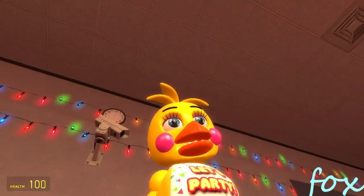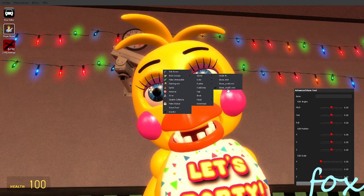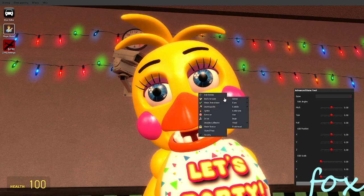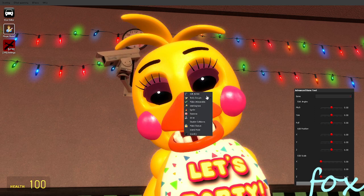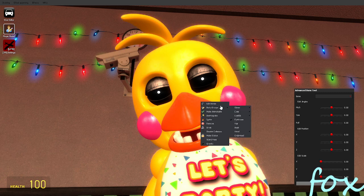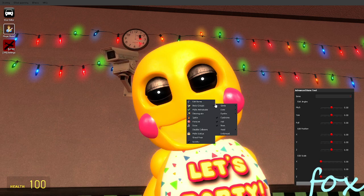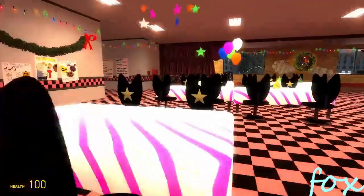Toy Chica has glow, small glow, small glow 2. Dark eyes - oh wait, that's the nighttime Toy Chica. Never mind. You can take away Toy Chica's hair, her nighttime head, and her head. That's Toy Chica.